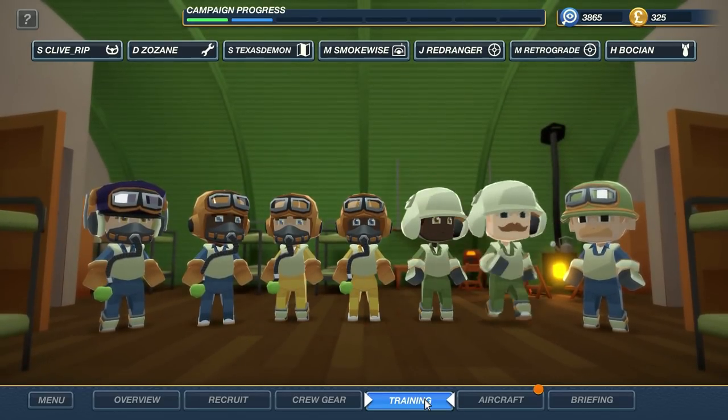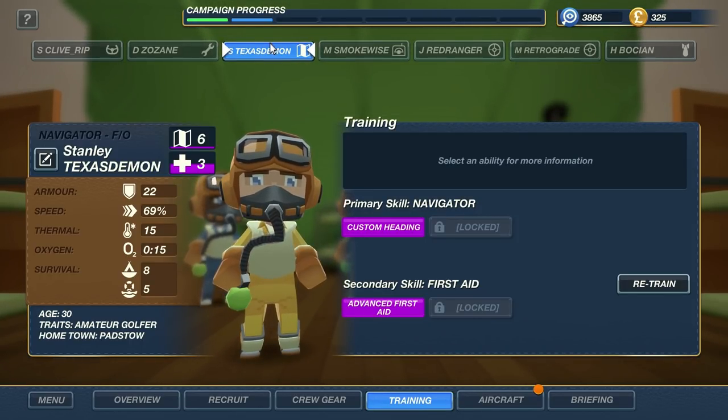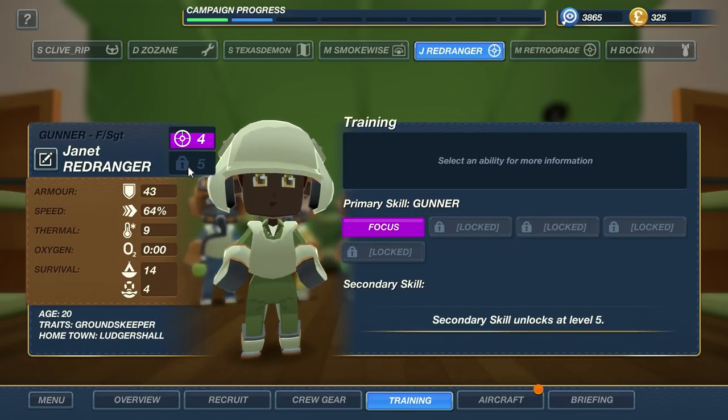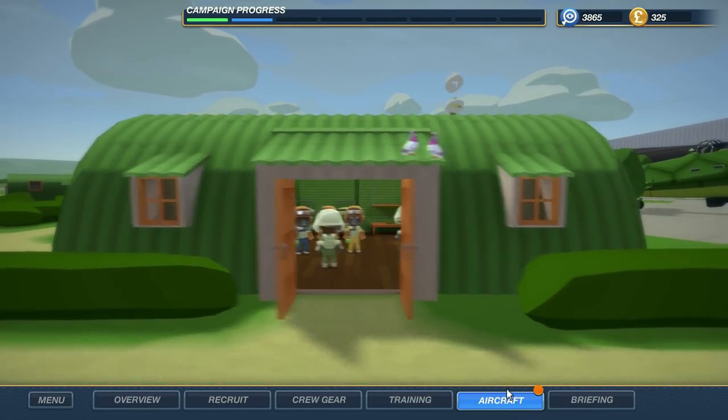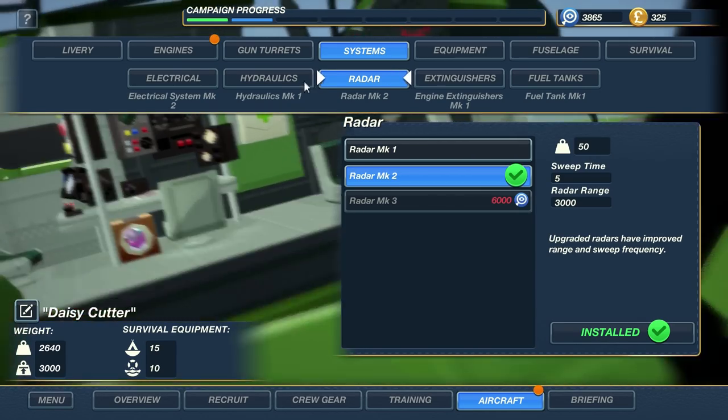Let's move on to the training aspect of the game. This is where, if they have the potential to unlock a secondary skill — like Red Ranger's unlock at level five — we can choose what their secondary skills should be. Right now Red Ranger is a gunner, so maybe I can make him a medic once he gets to level five, just as an example. And then there's the aircraft herself — tons of different systems to upgrade here.